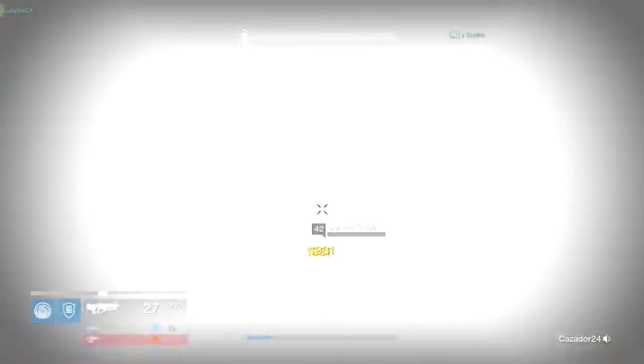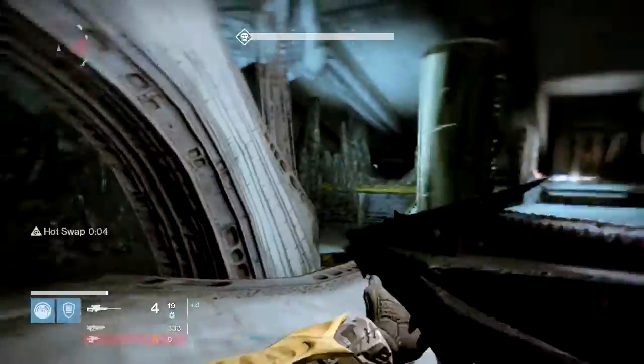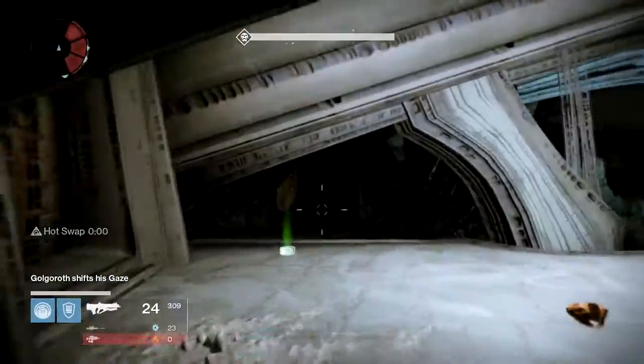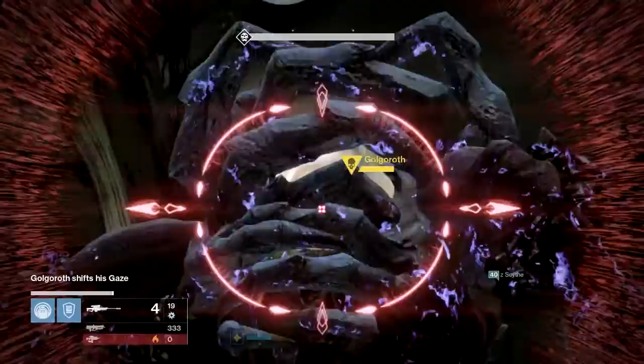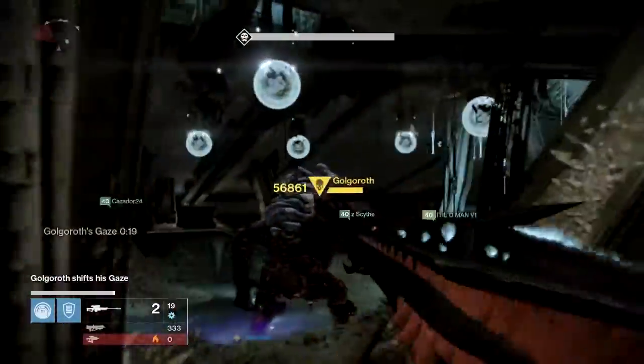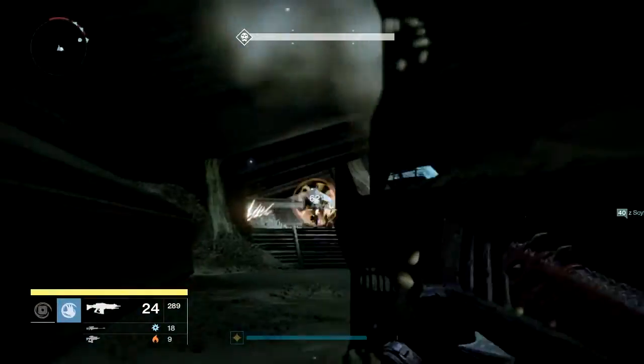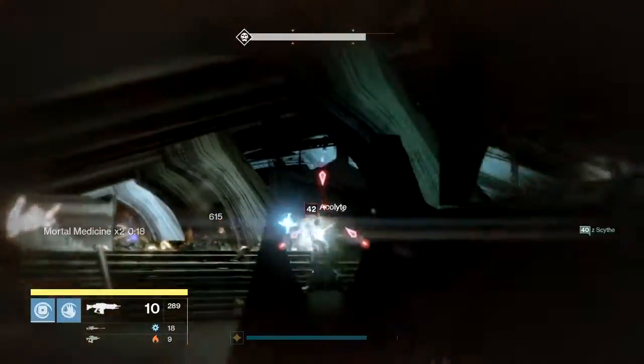This might work out easy if you simply divide your fireteam like usual — three on each side — maybe start grabbing the first gaze on the left side, dropping the left orb first. The first player to grab Golgoroth's gaze is going to maintain it as you normally would on the single orb strategy, so the key is to grab the gaze and hold it as long as possible.